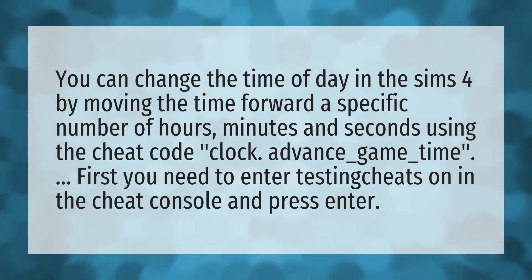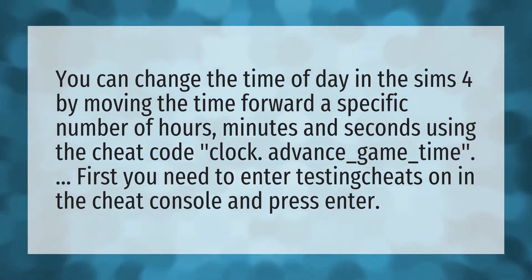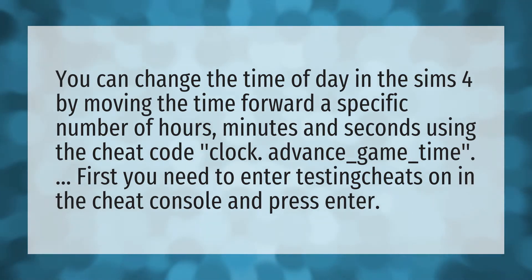You can change the time of day in The Sims 4 by moving the time forward a specific number of hours, minutes, and seconds using the cheat code clock_advance_game_time. First, you need to enter testingcheats on in the cheat console and press enter.